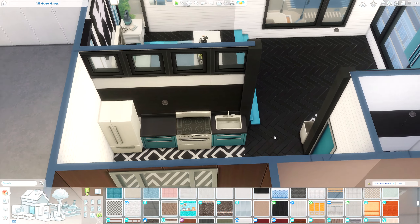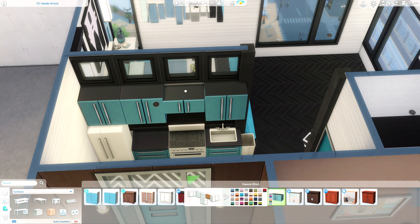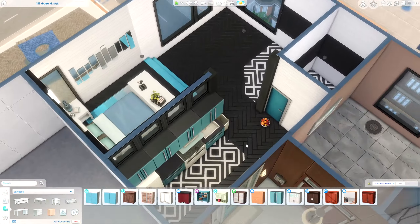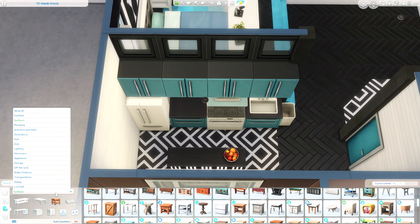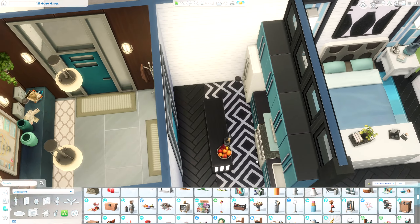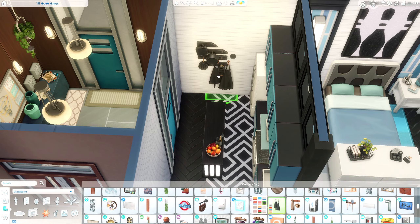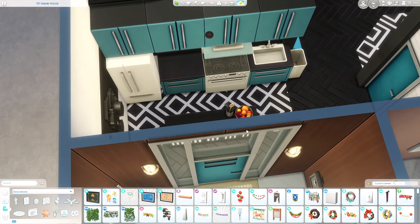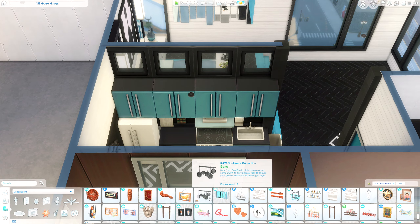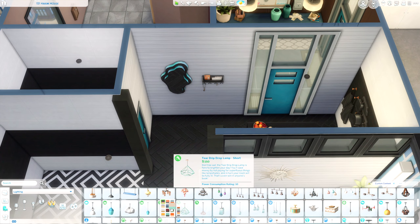Moving the kitchen over here makes it a little less cramped and gave me something to do with that space. I also ended up adding some windows at the top of that wall looking into the bedroom — I wanted a wall there for privacy right when you walk in the door, but it felt like a really large wall. Adding those windows at the top gave it a more open feeling while still providing some privacy. I made sure to use only wall decoration on the counter so it doesn't impede cooking.